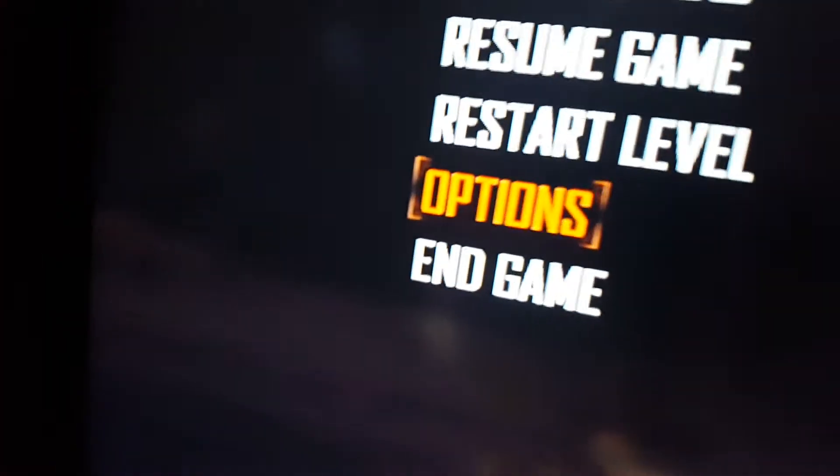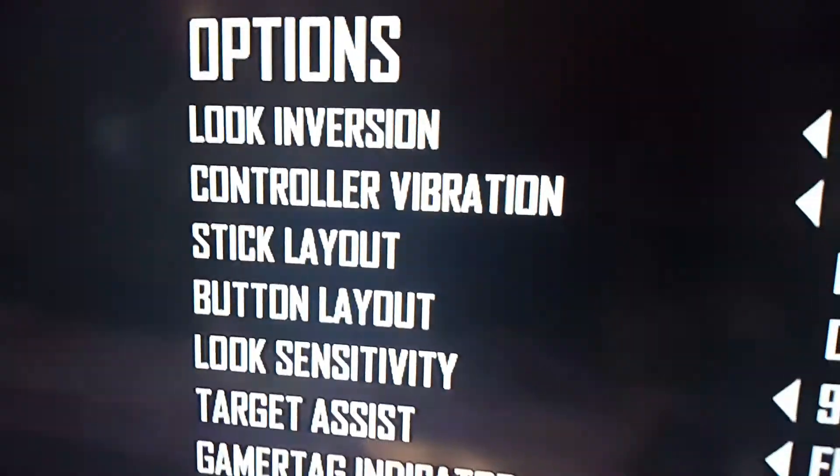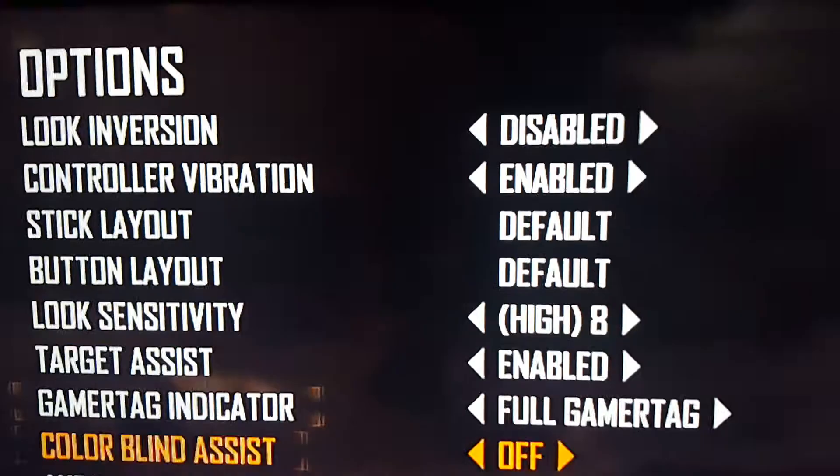Hello, this is Minecraft Guy. For Minecraft — you can know that — but I'll show you how to do a glitch on how to Pack-a-Punch your weapon for free. Here you go: you're going to go to Options, set your sensitivity to eight on high, go grab the brightness, and turn it down once.